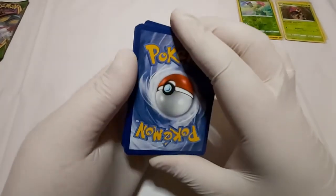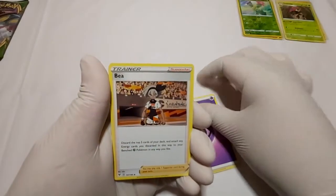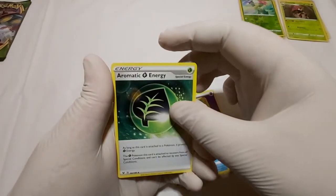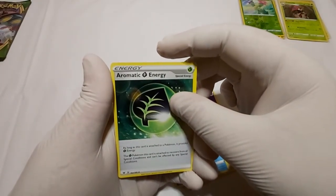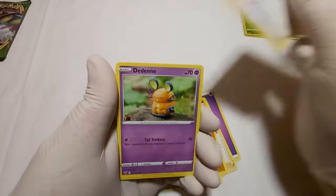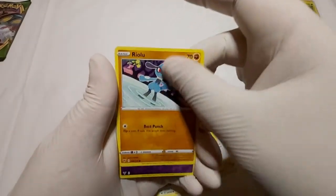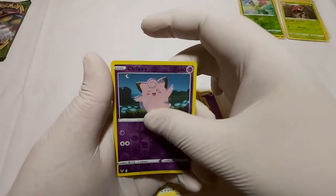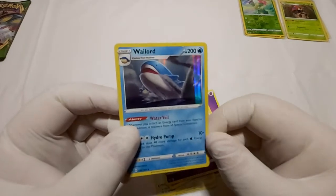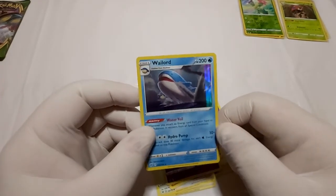Let's check out the energy for that pack. We got Psychic Energy. Aromatic Energy. Wooper. Pikipek. Dedenne. Turtwig. Riolu. A Reverse Hollow Clefairy. And we got a — ooh, okay. A Wailord Hollow. Wow. Okay, let's put this on camera real quick.